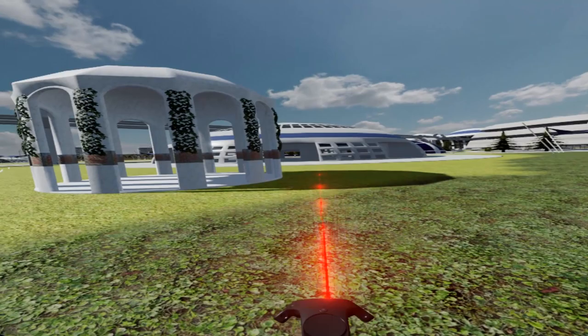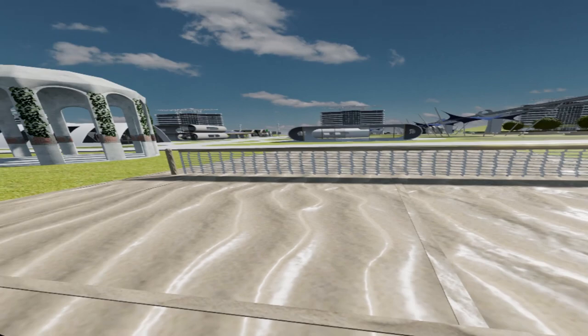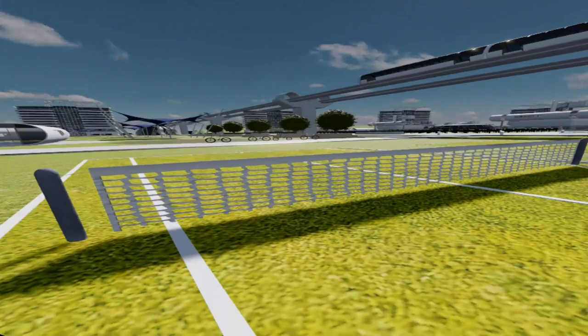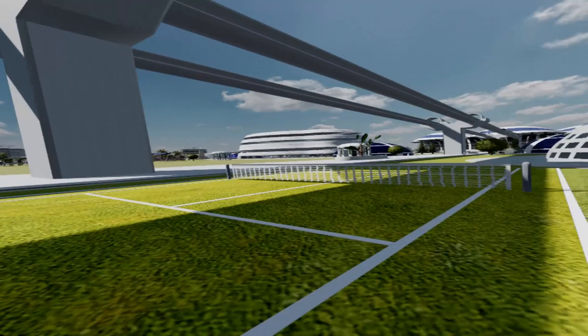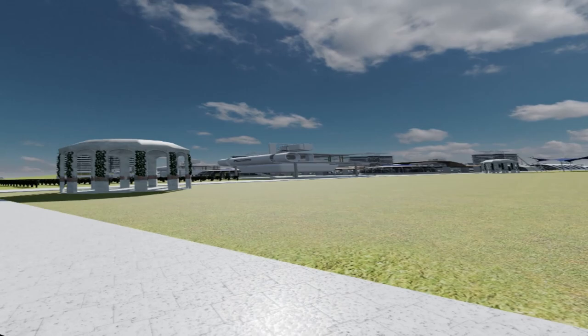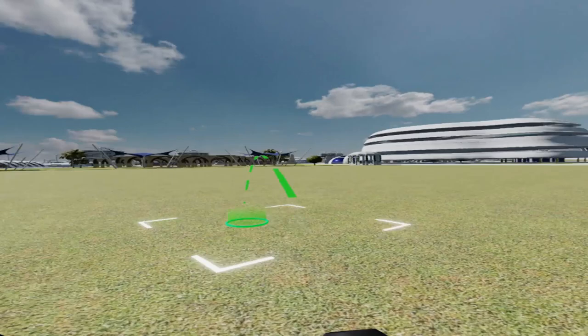Over here we have a common access recreational building, a pagoda, and this is supposed to be a volleyball court — although the tent really isn't tall enough for volleyball. Over here we have a tennis court, and another tennis court. A variety of different courts are possible depending on what the individuals in that given city desire — it'll be tailored to the needs, wants, and preferences of any given population.